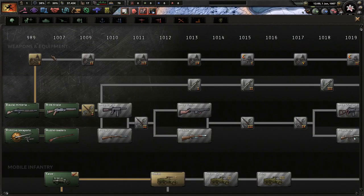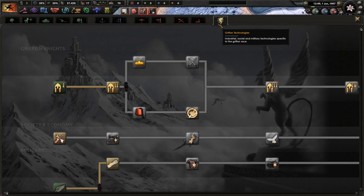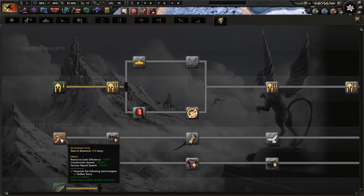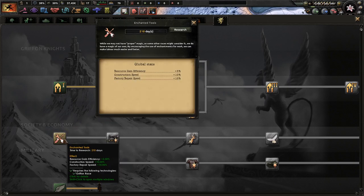We only have three research slots, so be it. We're going to grab enchanted tools to get more research efficiency gain and construction speed. We have a race that we're a part of — we're not ponies, we're Griffins. I like this.